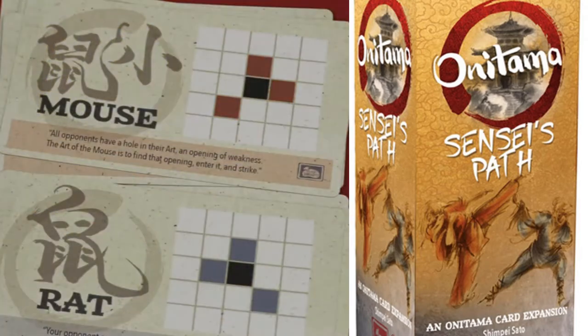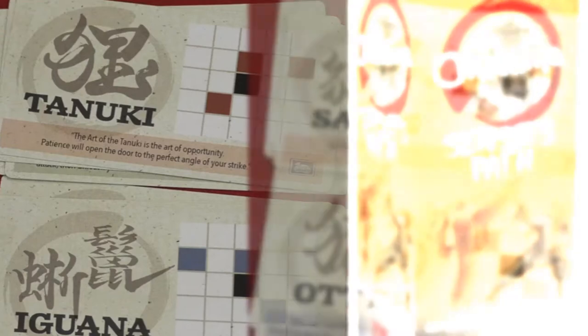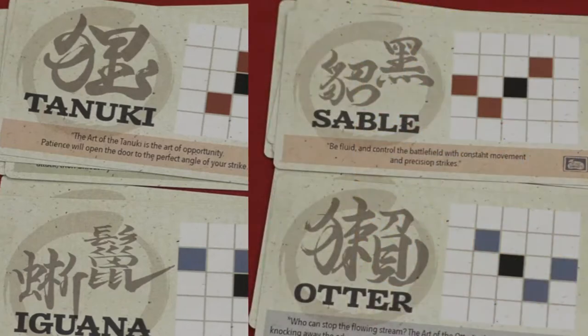They usually come in pairs of twos, so you'll have the rat and the mouse, where you can see that the moves that you can do on them are essentially inverted from each other. But of course, that means you can have them in multiple games. And believe me, it may not look like much, but just inverting how it works makes such a big deal. From there you'll move on to other cards such as the Tanuki and Sable, the Otter and Iguana. You can see that one is particularly all over the shop when it comes to how it likes to move.